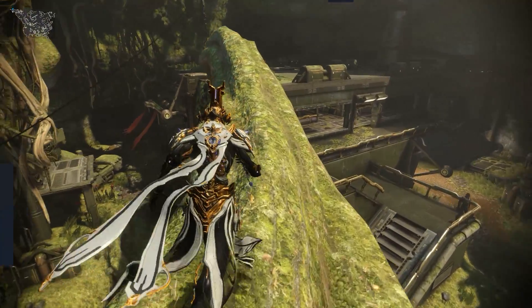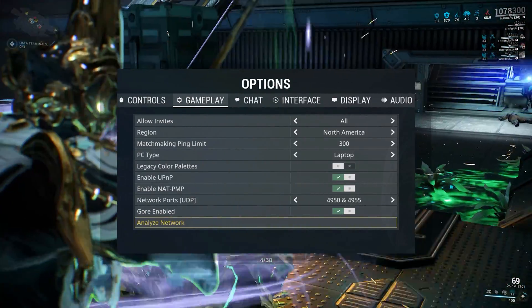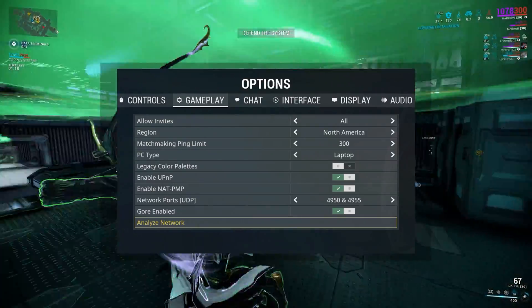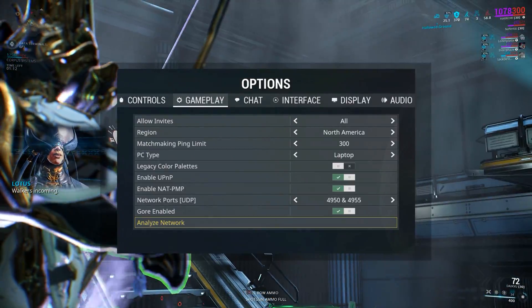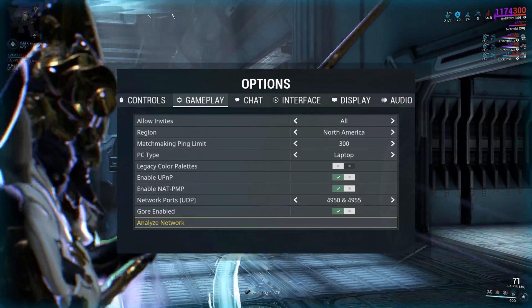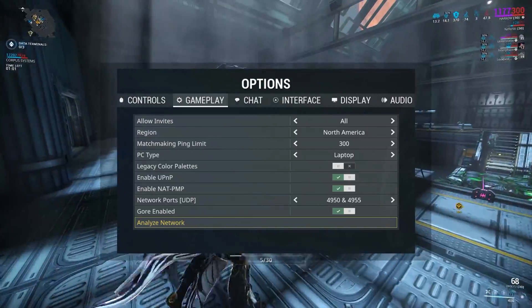Here's a quick thing that you can do on your end to improve your gaming performance on Warframe. The first thing is to go into your settings and click to analyze your network system. Select your PC type — whether you are playing on a desktop or a laptop — and also you can disable gore to improve some of the graphics settings as well. Those will help in ensuring improvement of latency in the matchmaking system, and disabling gore will also improve performance when it comes to the amount of things you see on screen.